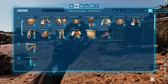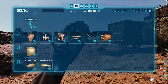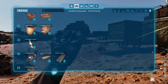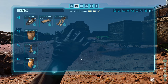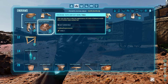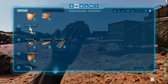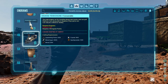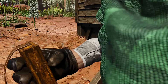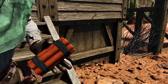Starting off with the engrams, there's a new tab and we can scroll down to show off all the levels everything's learned at. Most of it's learned at a fairly low level, around wood tier, but the highest level thing — the train is at 43, and the dynamite skin is all the way up at level 65. All the skins are very cheap, like a hide or a fiber. The trains are pretty darn expensive, and they add up really quick, especially those tracks.